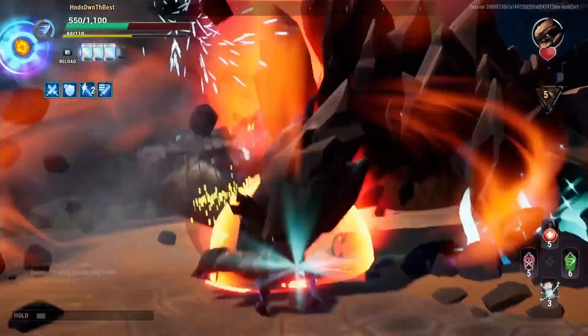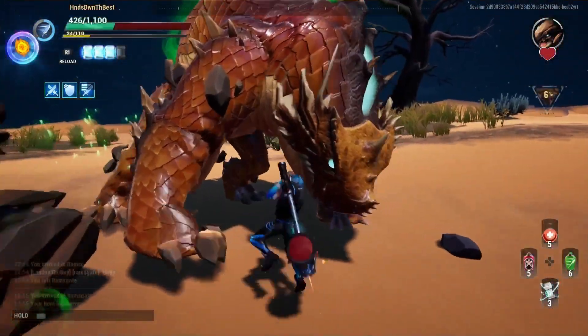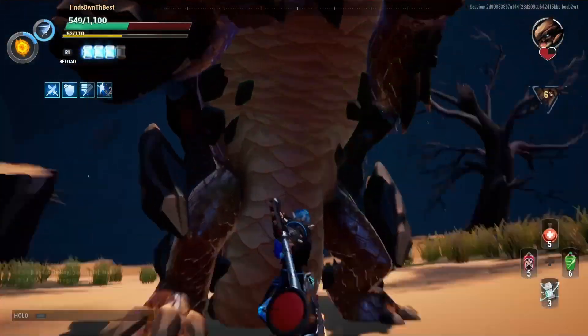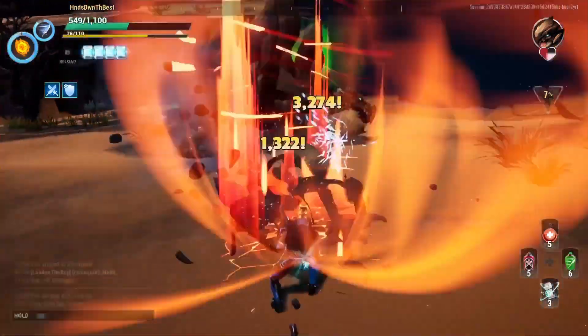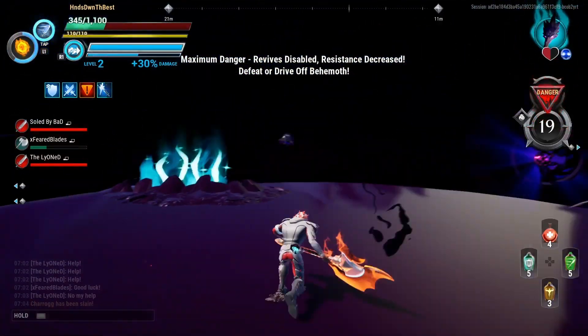Skarn also has another way to boop him — it's not just the tornado move. When he raises up on his hind legs, make sure you hit his hind legs and you can knock him down. Just make sure you're not in the wrong spot because he can fall onto you or your teammates if you're on the opposite side.